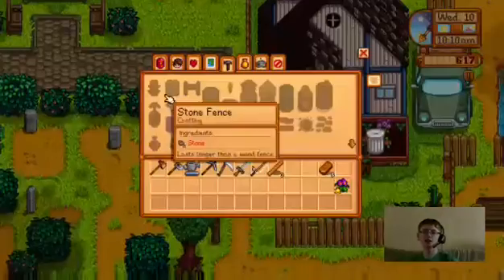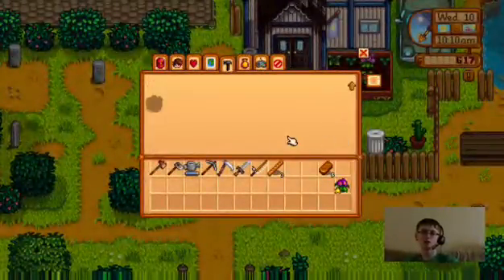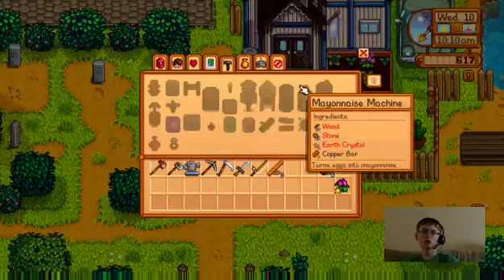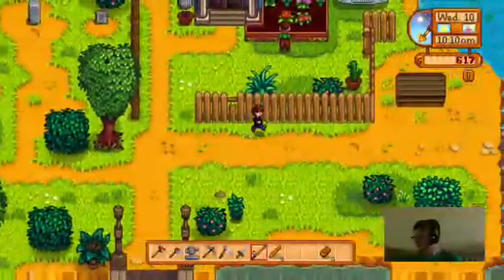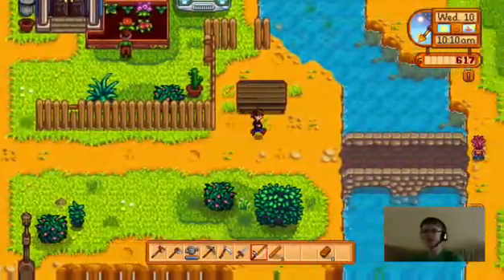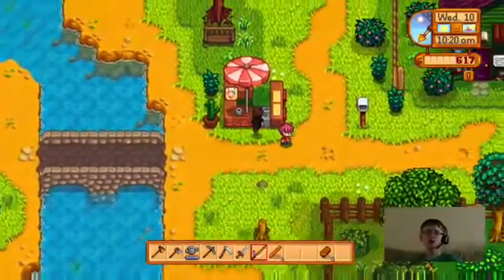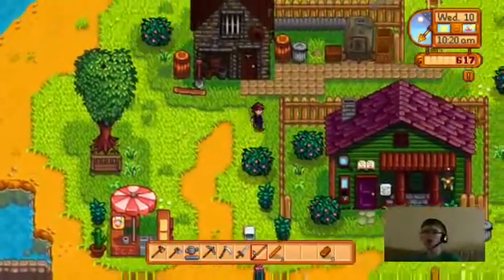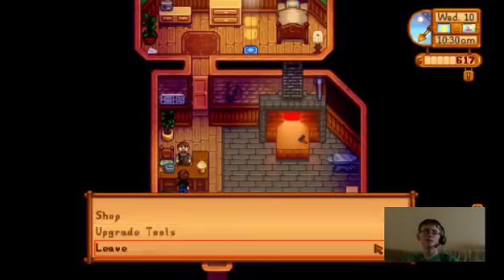Oh wait, I can scroll down — what's this? A campfire? Apparently charcoal kiln — oh, I need a gold bar, it turns wood into coal. The day has been great, I love this game — nice! Tomorrow I'm going to this thing called luau, which is apparently a holiday or tradition where you bring your own food. Upgrade tools — oh, I don't have enough money. Oh well.